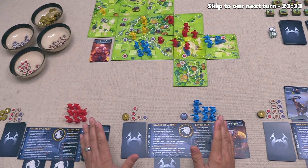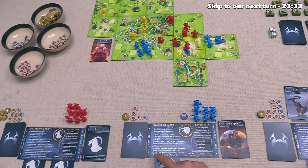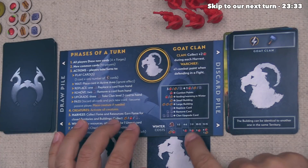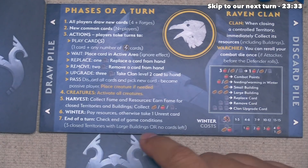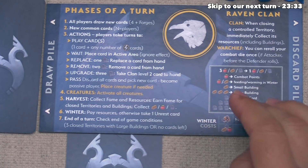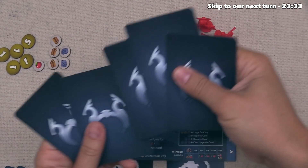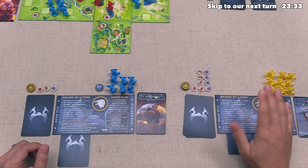During the Harvest phase, if any player wants to spend three of any resource to get one of a different one, they can, but I don't think anyone is going to do that. This means we can move on to the Winter phase where we have to feed our units. We have seven units, the blue player currently has eight units, and the yellow player only has six. This means we have to spend two food; blue also has to spend two; and yellow only has to spend one. Finally, we check the end game conditions — no player even has three large buildings, and this is not the seventh round, so the game is not over.